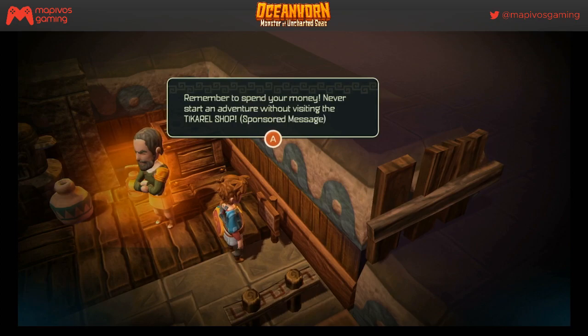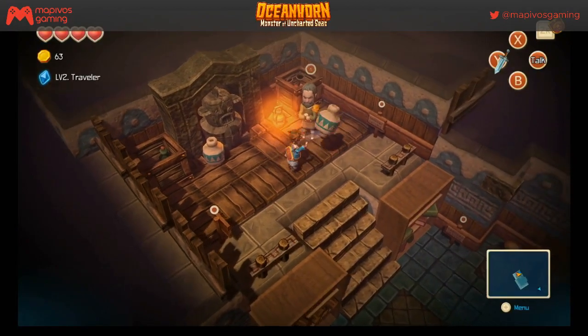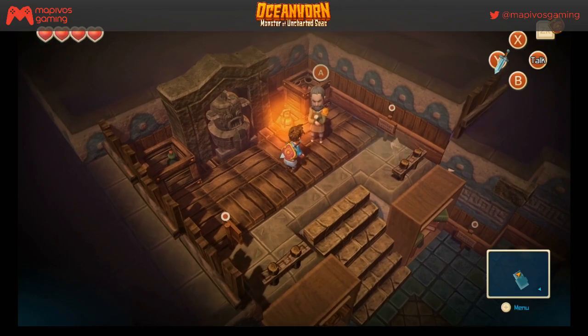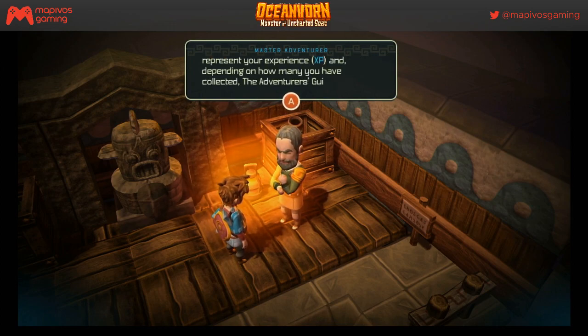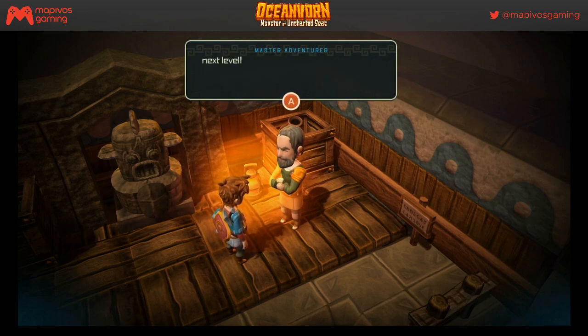'Remember to spend your money — never start an adventure without visiting the To Carl shop.' Even in games there are sponsored messages. 'Your adventure level will rise as you slay monsters, take on challenges, and get achievements. Those blue diamonds represent your experience. The adventure skills will unlock at a matching level — you can always check the menu to see how many diamonds you need for the next level.'